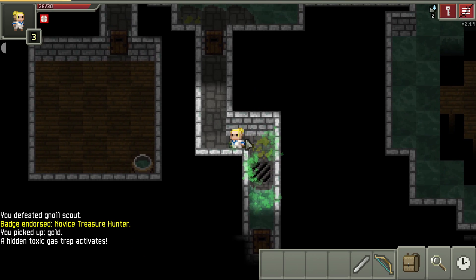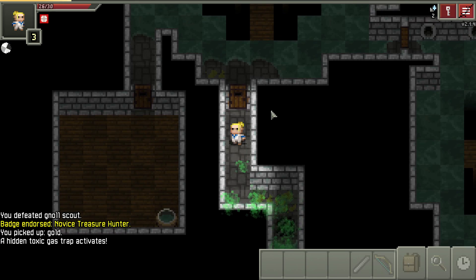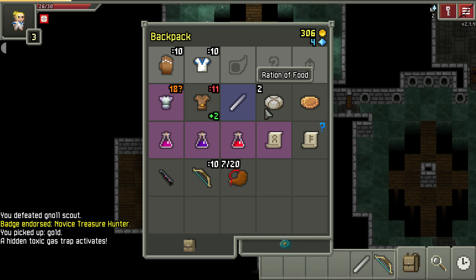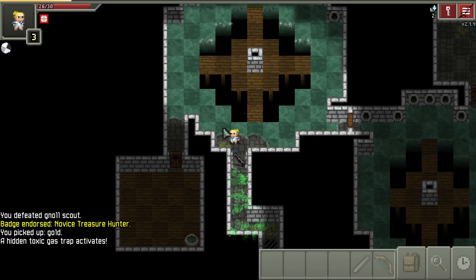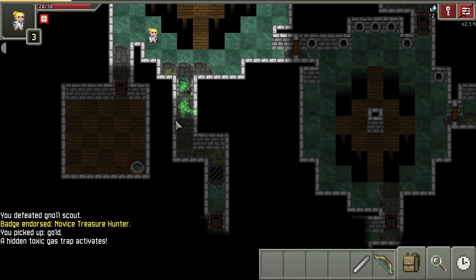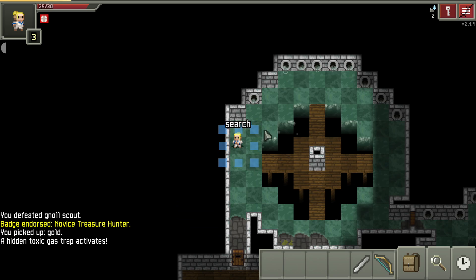When you trigger gas traps I feel like the best way to go is diagonal - you can get out of it that way. If I had gone up or down I'd still be in it, but going diagonal you can get away. One trick with gas traps: they actually dissipate quicker over open space. If I leave this door open it will leak out into this big room and disappear quicker. But if you leave it stuck in a small space it'll take a while to disappear and you end up having to sit around and wait.